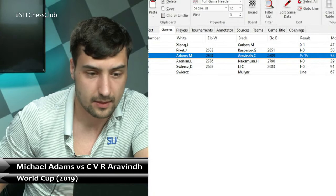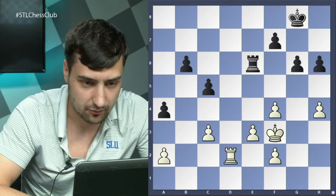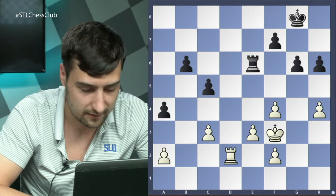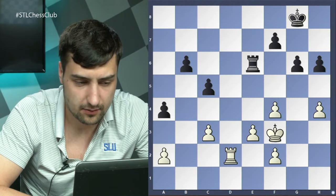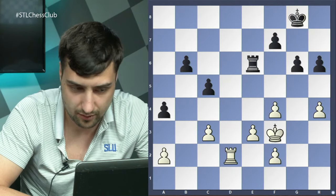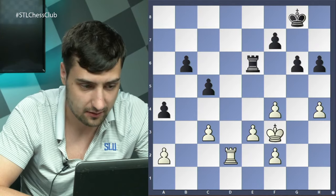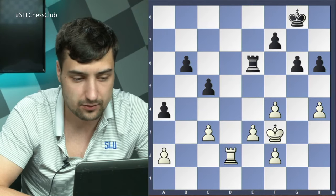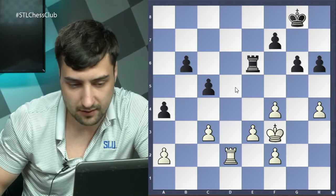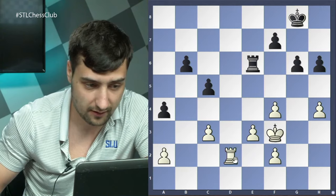The next position is Aronian versus Nakamura from the Candidates Tournament in Moscow 2016. Aronian was pressing for a win — he had a very nice position out of the opening and eventually reached this endgame where white has a big advantage. White is better because the rook is much more active than black's rook, the king is more active, and even though white's pawn structure looks destroyed — pawns on f4, e3, f2, and an isolated pawn on h4 — white can play c4.